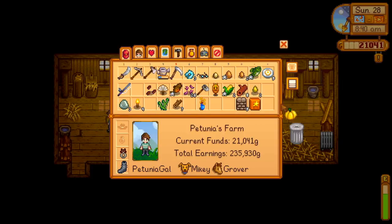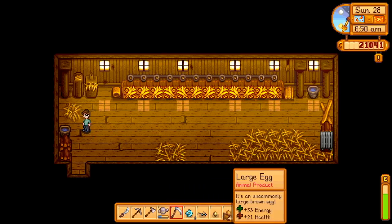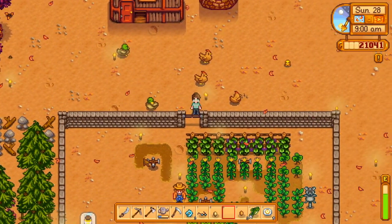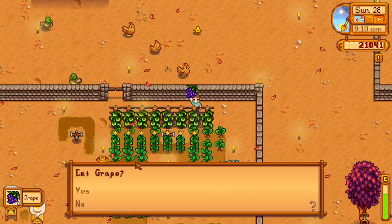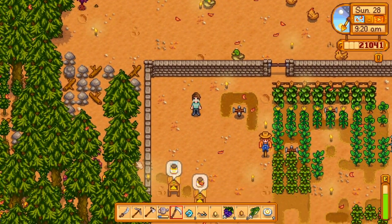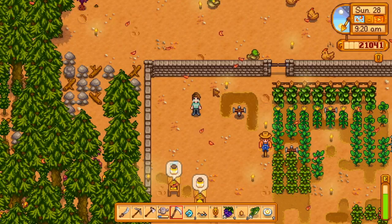We got our golden pumpkin from the Spirit's Eve haunted maze. Let's put a chicken egg in there — apparently the color of the chicken is random. We haven't gotten a white one so far. It's the 28th, so we're not going to be able to plant anything else. We'll go ahead and just stick this down.